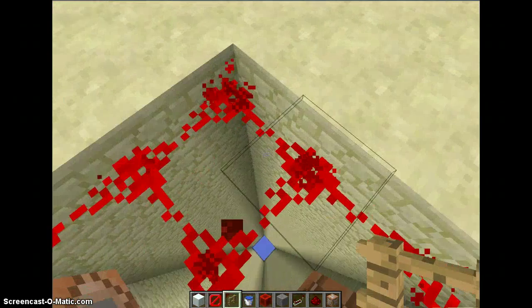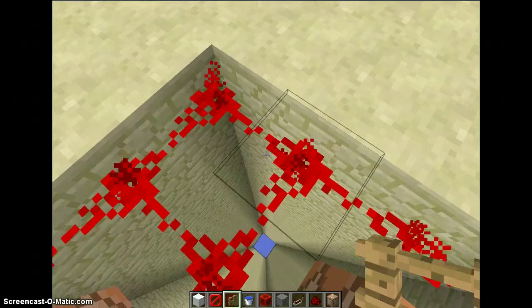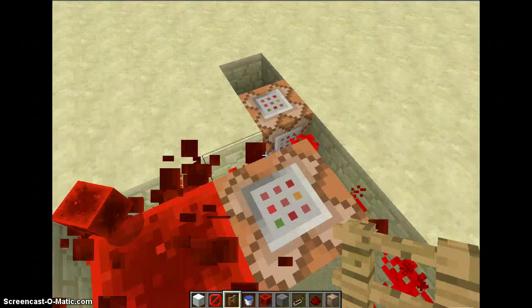And as you notice, it's floating on nothing, but it's actually these Minecraft new barrier blocks for the snapshot. But that's not important — I may make a video with them later.